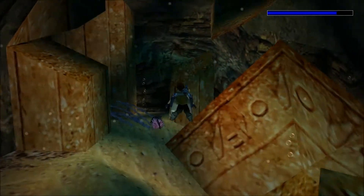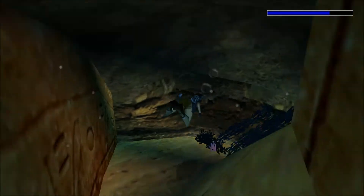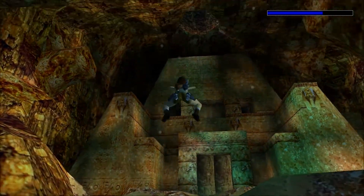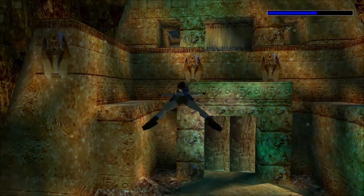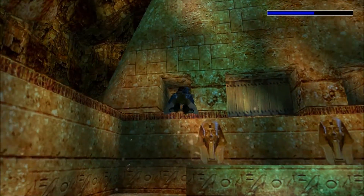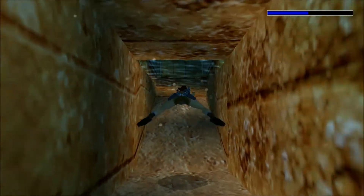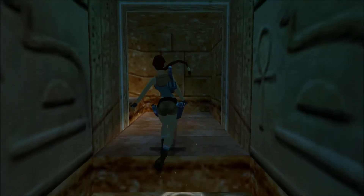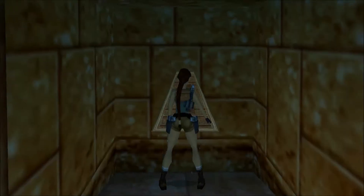To chyba tędy trzeba było płynąć — tak, prąd nas zniósł. I teraz tutaj trzeba uważać, bo mamy tutaj pływającego gdzieś rekina. Ja go póki co nie widzę, ale na pewno on gdzieś tutaj krąży. Wypływamy sobie w pierwszym lepszym tutaj miejscu, bo jest i po lewej stronie, i po prawej.